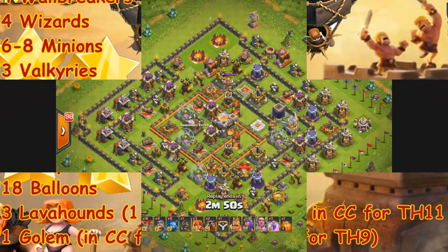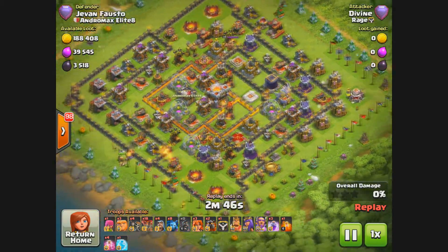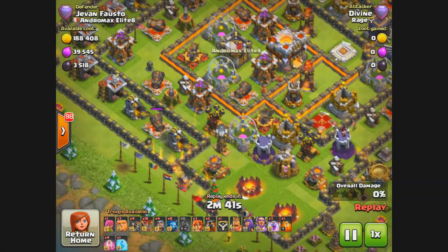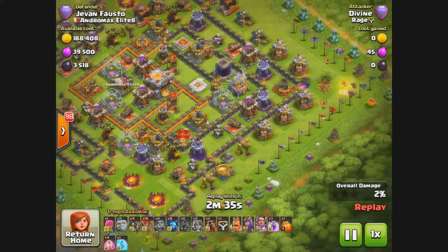This was done about a day and a half ago. You can see the wizard towers are down — about four of them — and the queen is down as well. Other than that, it's pretty much a maxed out town hall 11 with one inferno on single mode, so that was really in my benefit. My first overall goal is to bait out the clan castle and also take out the queen, air defense, and air sweeper if possible.